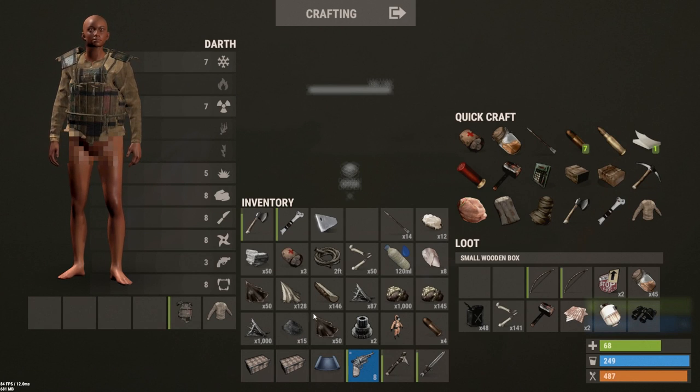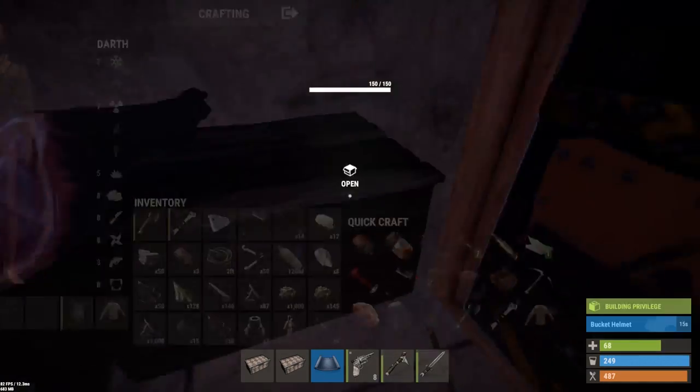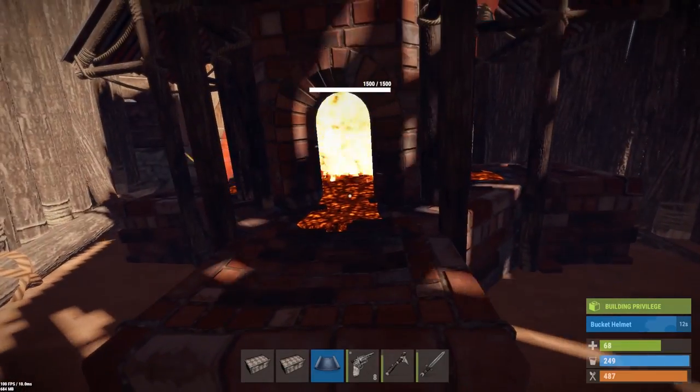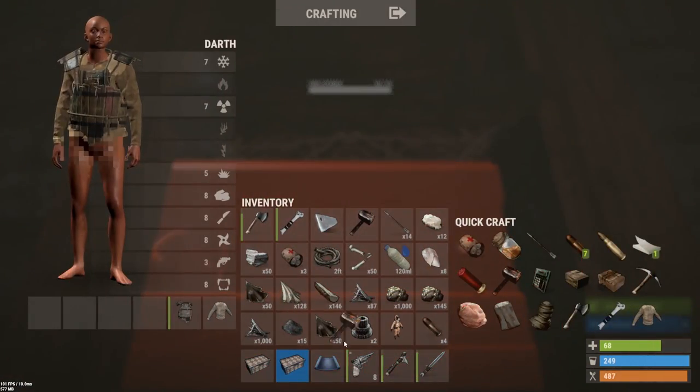Both boxes are crafted, just waiting on the bucket helm, but I'm gonna try and place these now. Do I have a hammer? Yes I do. That's loud - you can turn off for now. I don't need you right now. I've got the hat placed. So I'll upgrade that to wood - I need a little bit more wood. I'm not gonna do sheet metal, why would I do that?